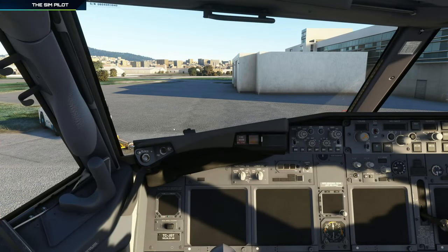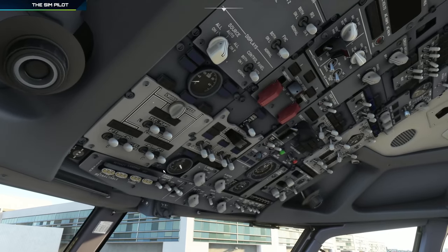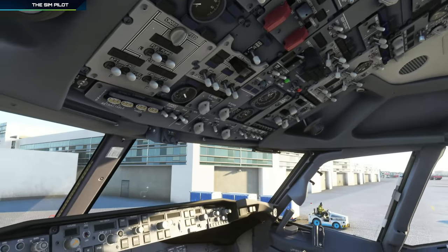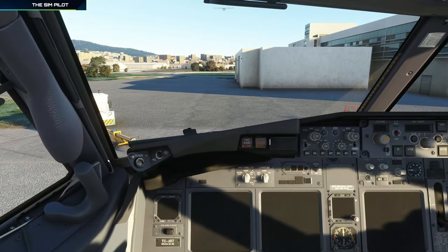Here we are in the cockpit of the 737-800. We are cold and dark, and I'm using a different cold and dark setup than the default PMDG one. I changed some switch positions — engine bleeds are showing off. Not sure this is true to real life but leaving them on won't hurt. I also have the standby power guard open, transponder squawking 2000 instead of 1234, and the stab trim switches are unguarded and moved to the down position.